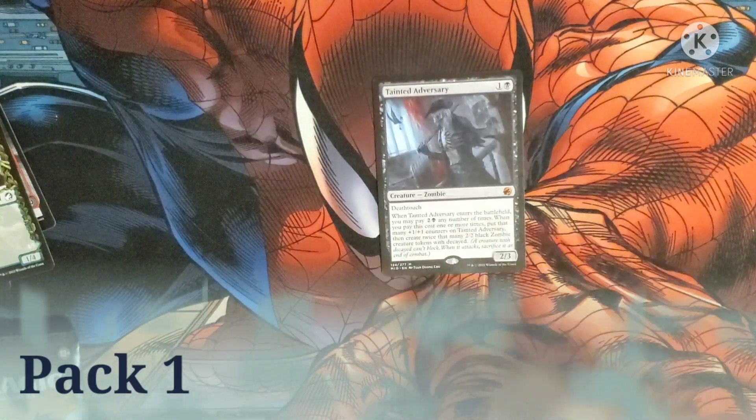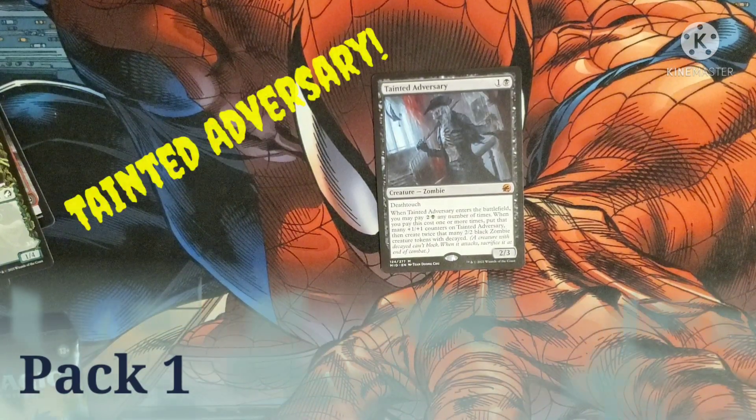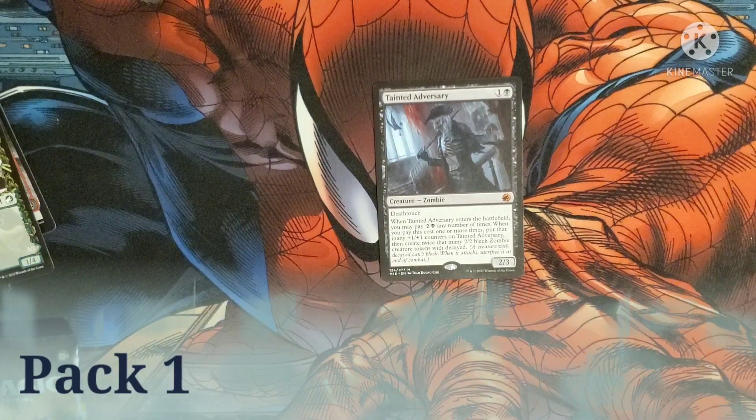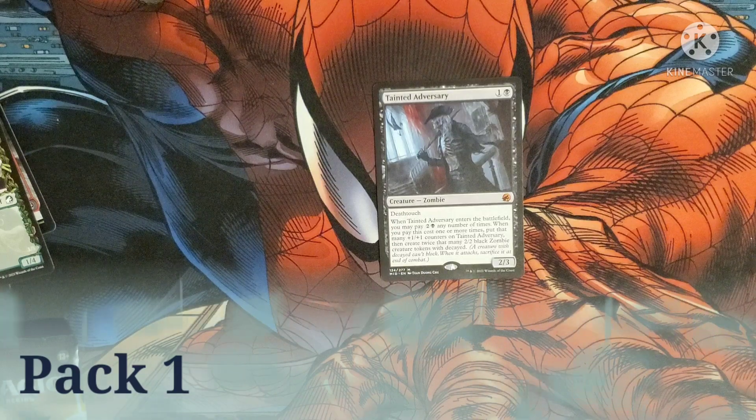Here comes our mythic — Tainted Adversary costs one black and one for a zombie with deathtouch. When it enters the battlefield, you may pay two and a black any number of times. When you pay this cost one or more times, put that many +1/+1 counters on it, then create twice that many 2/2 black zombie token creatures with decayed. It has a 2/3 body.